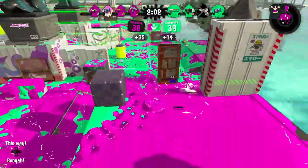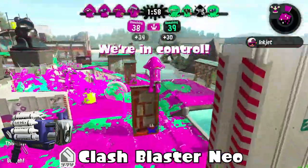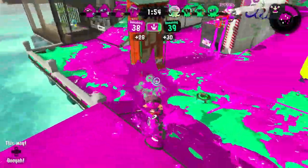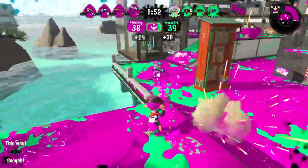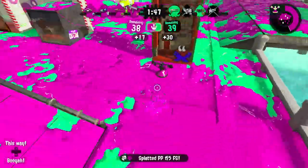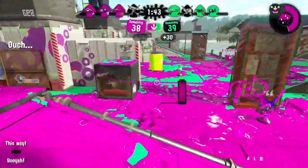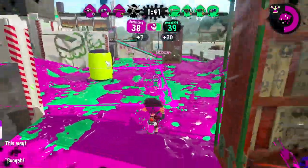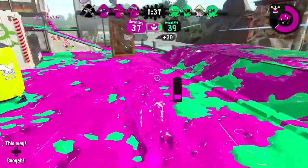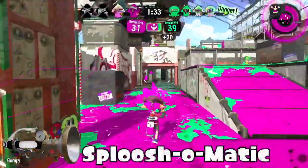Clash Blaster Neo — Curling Bomb does work for it, but the weapon is still pretty inconsistent. Tenta Missiles do work for the Clash Blaster Neo, but the main reason it's down here is because you have Sploosh-o-matic Neo and N-Zap 89 and other weapons with Tenta Missiles that are consistently better. That's my main reason for putting it down here.